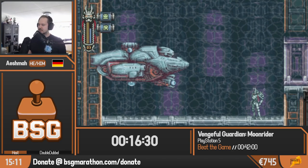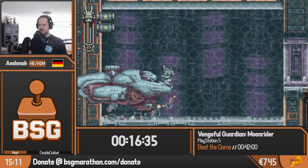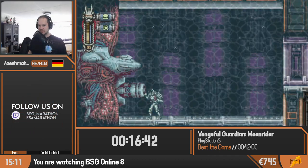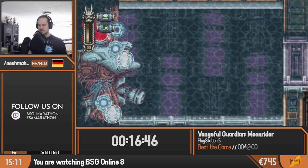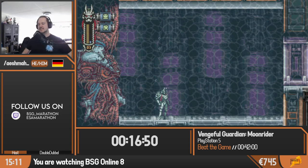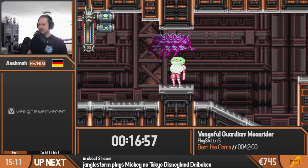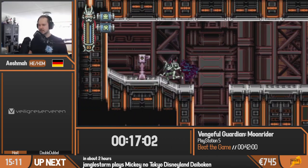Now we have the next mini-boss coming up. We want to run up to him and do our running slash to hit both weak points at the bottom there, then kill the torpedo. We want to wait until it attaches itself to the wall until the brain comes out, slash it once, and then just dash until it dies. Lost Ruins stage one is a very execution-heavy stage — if you do just a little bit wrong, things can spiral out of control pretty quickly.